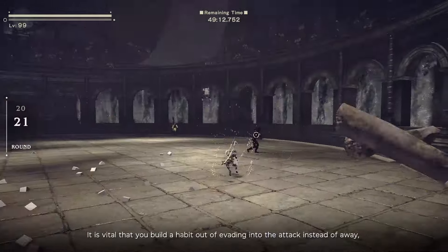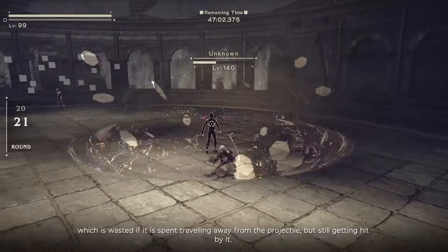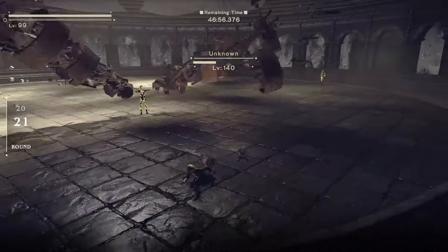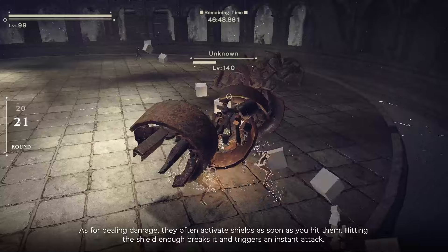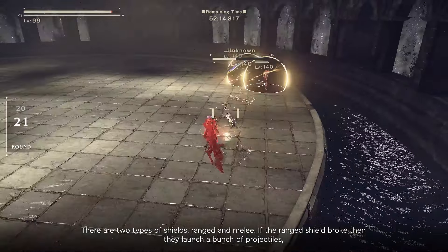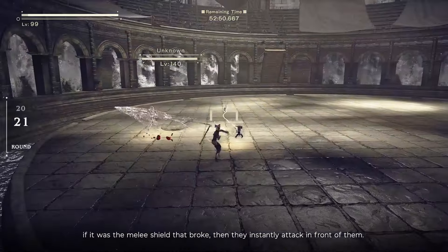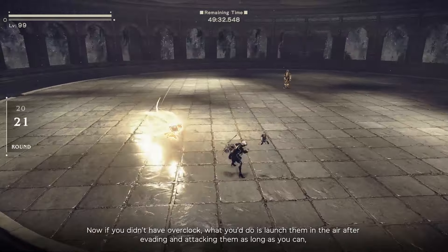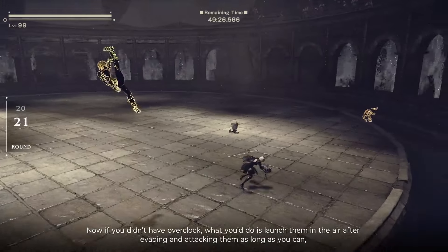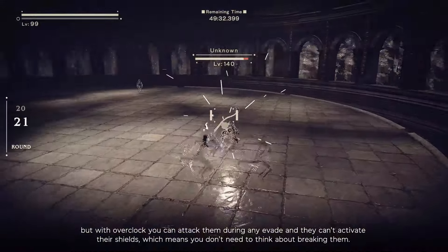It is vital to build the habit of evading into the attack instead of away, because evading gives about half a second of invulnerability — wasted if spent travelling away from the projectile while still getting hit. For dealing damage, they often activate shields as soon as you hit them. Hitting a shield enough breaks it and triggers an instant attack. There are two types: ranged and melee. Breaking the ranged shield launches projectiles; breaking the melee shield triggers an instant forward attack. Without Overclock, launch them in the air after evading and attack as long as you can. With Overclock, you can attack during any evade and they can't activate their shields, so you don't need to think about breaking them.